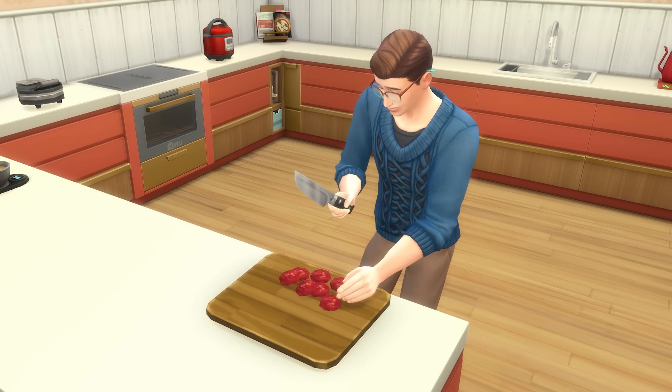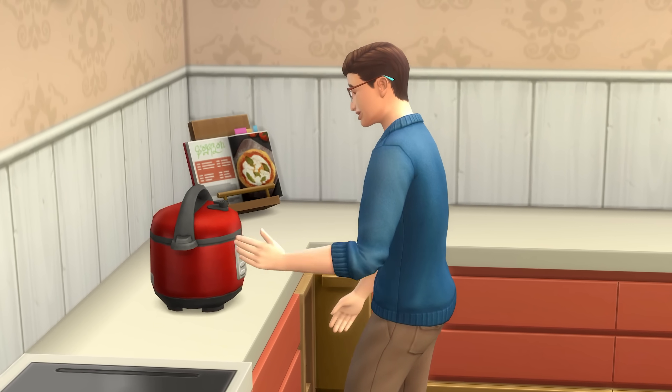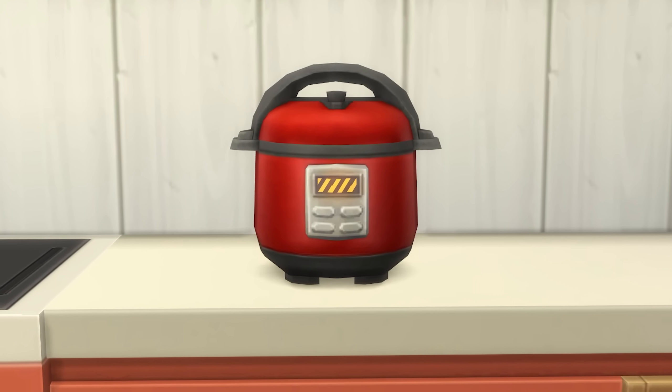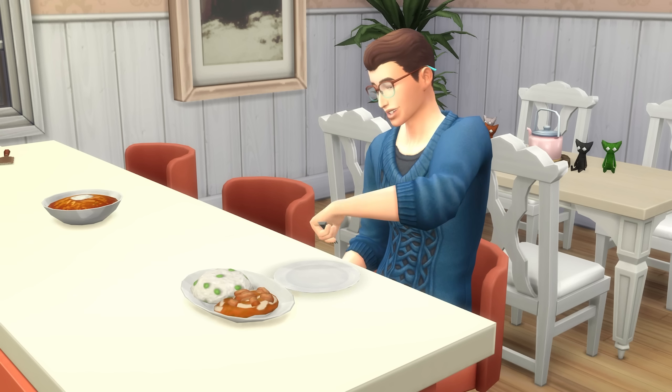Once you've prepared and popped the food into the pressure cooker, then you'll simply need to wait a little while for it to cook. Then once your meal is cooked, you'll be able to release the steam vent, after which you can grab your delicious meal and dig in.